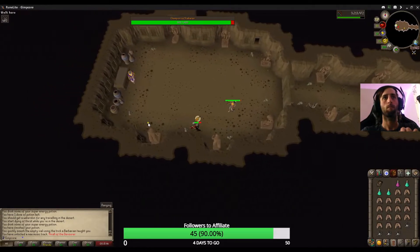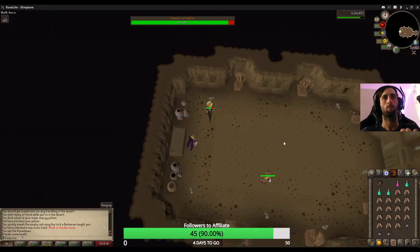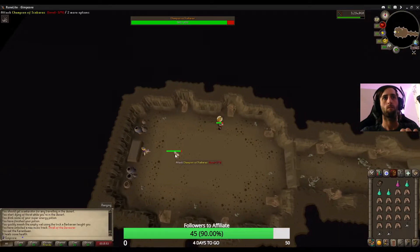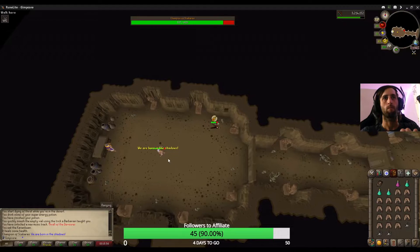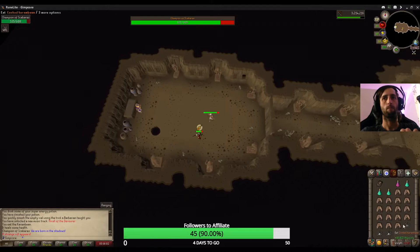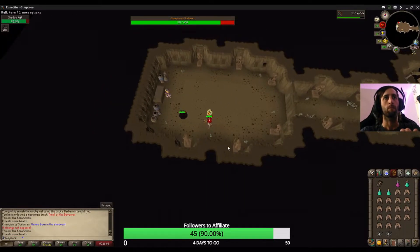He has 3 special attacks. Shadow Burst: he will cast a shadow below himself, followed by bursts of shadow magic that reach 4 tiles and can hit multiple 40s if caught in them. His Shadow Portal drops a portal on the ground which should be destroyed as quickly as possible to avoid 35 damage. The portal has 20 hit points.